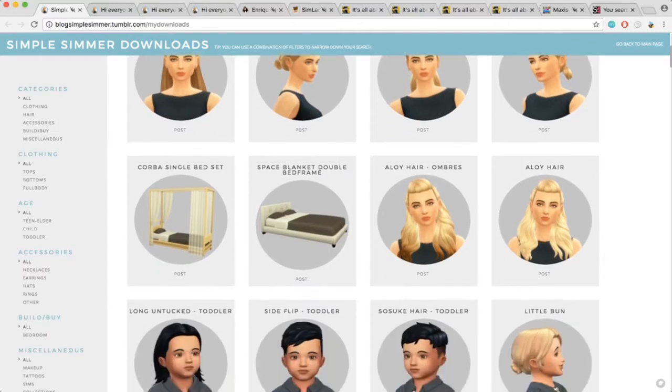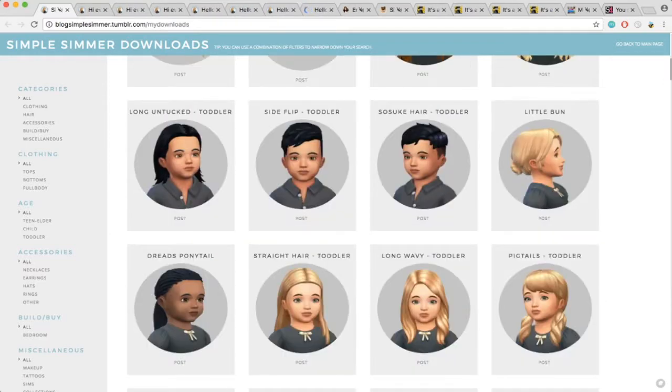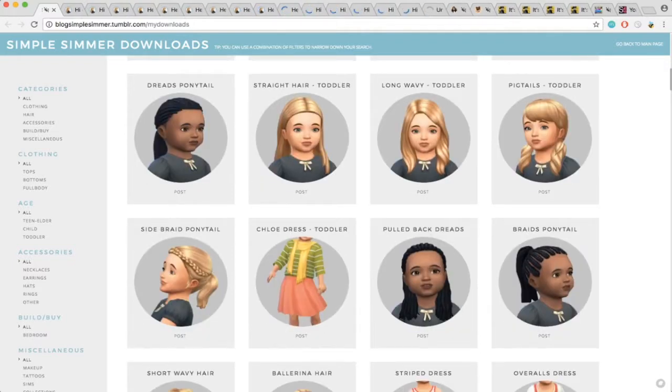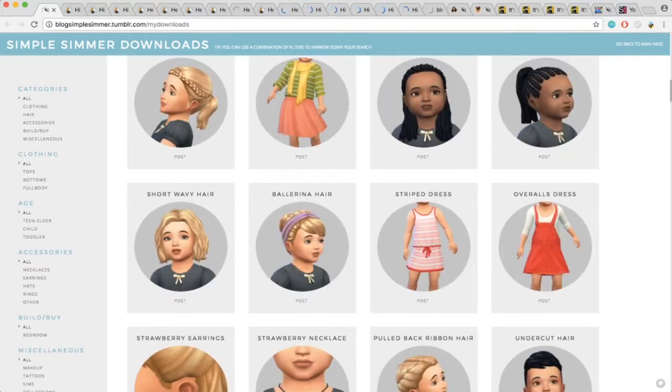She has a lot of pairs. There's a space blanket double bed frame — I think it was City Living but I'm not sure — and I think she converted it into a double bed, and then this was a double bed in the game and she converted it to a single bed. So I'm going to get those. There are a lot of toddler hairs, some of them seem to be converted from adult hairs and some seem to be her own mesh. We're probably gonna get a lot of these toddler hairs because there's definitely not a lot in game — toddlers was an update and it came with I think like four hairs specifically for each gender and some unisex, but I may not be 100% right on that.